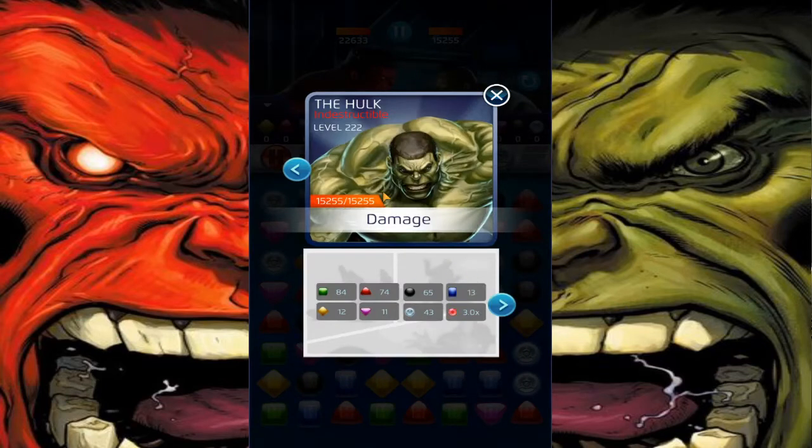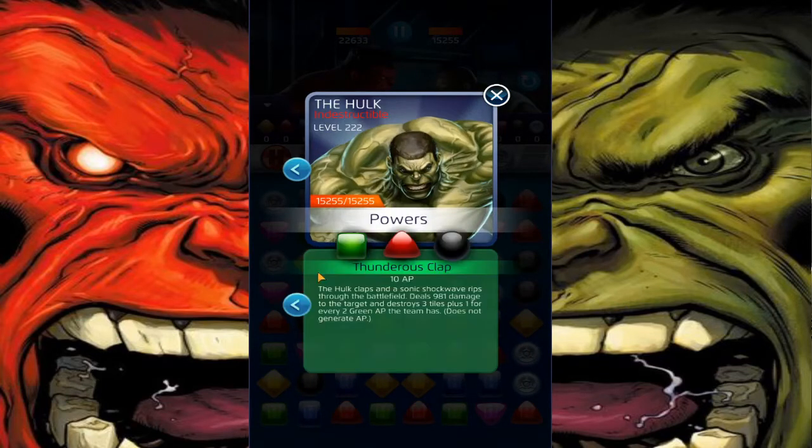15,000 health. Easy peasy. Thunderclap — board shatter move, just resets tiles on the board, can easily cause cascades. They should have buffed this Hulk a long time ago, but he's fine. I think he's the second highest health three-star in the game. Really good to tank.